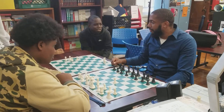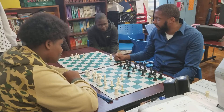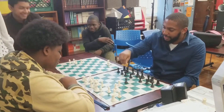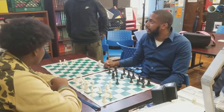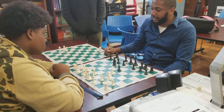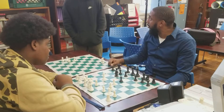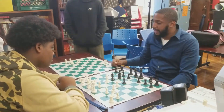White starts with e4, black plays e5, white plays knight to f3, then bishop to c4. Knight to f6 protects the pawn. We talked about never moving the f-pawn, so knight to c6 is actually the best way to protect this pawn. White plays bishop c4, attacking the f-pawn. Black does the same thing — he's also bringing out a piece attacking the f-pawn.